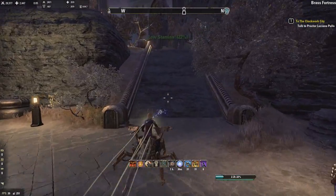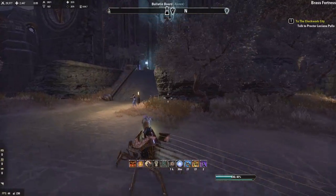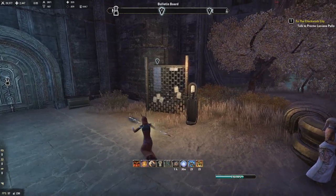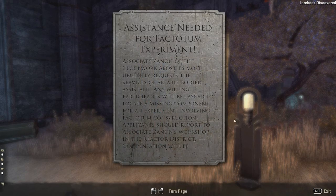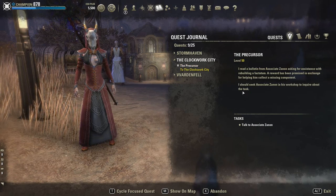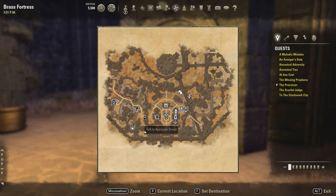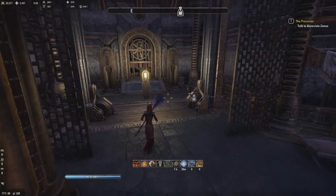Greetings Internet. My name is Chris and this is my guide for the Precursor Maker for the DLC Clockwork City. First off, to get the quest, as you can see here in the video, you go to this message board and you pick up the quest — it's called the Precursor. Afterwards that sends you to Associate Sanon's workshop, not his laboratory.